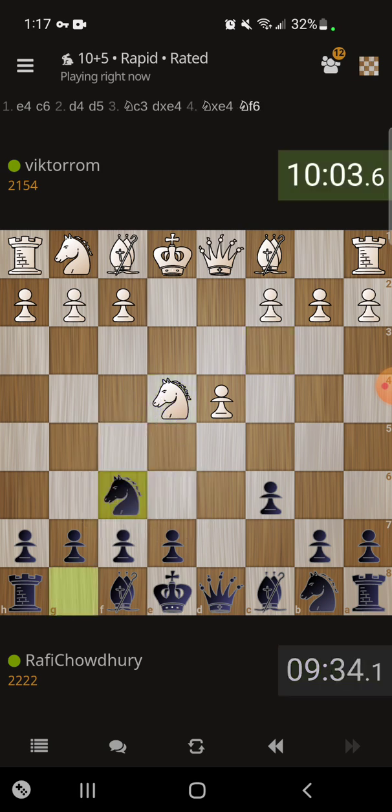But the line that I like to play is another line — I forgot the name of it honestly. This line tries to quickly trade off the knights on f6, but he chooses not to do that. So instead we have to come up with a new strategy. I believe h5 is the right idea here after knight g3.